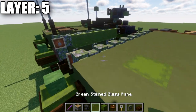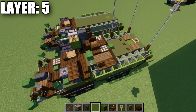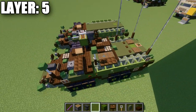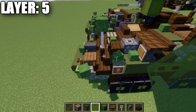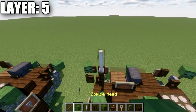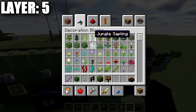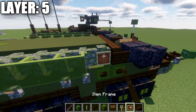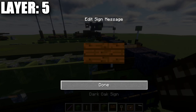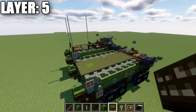Grab green stained glass panes and place six on one side and seven on the other, all the way along the sides. Place a dark oak fence post on top of this corner stair in the front, an end rod on top of that, and a zombie head on top of that. On the side of this mossy cobblestone wall, place an item frame followed by a black bed in the item frame on its side, and a dark oak sign on the side of that wall if you're on Java. That wraps up layer number five.